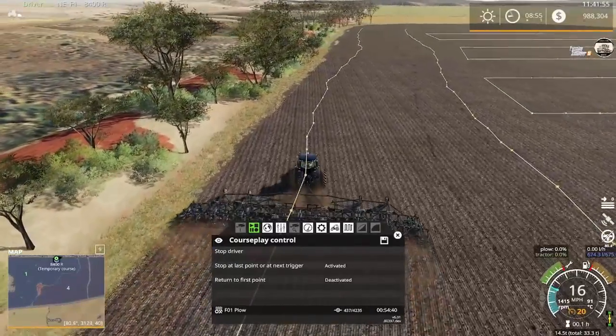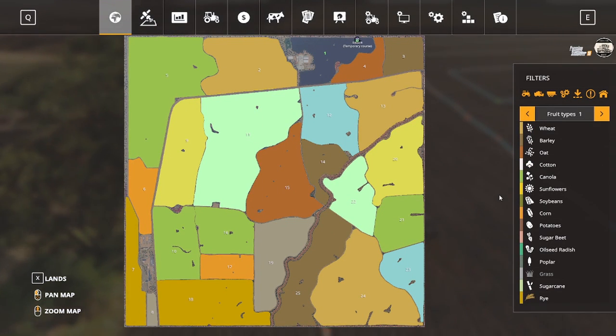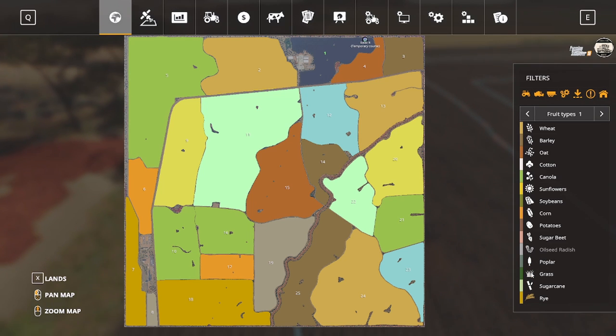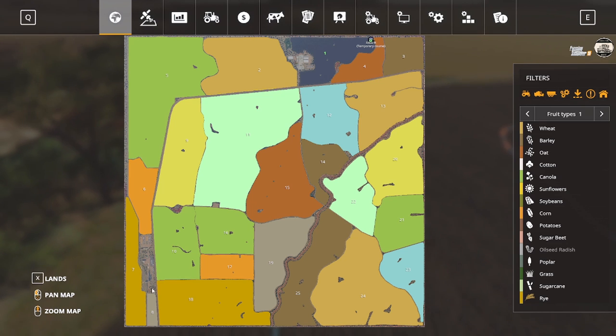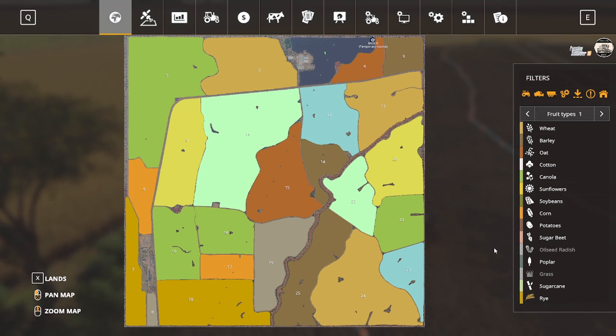Now discussing crops - the way I've always played maps is field one I'm going to plant wheat, and then the next field barley, oat, and so on - basically whatever order the seeder is in. I never plant oil seed radish so we can close that off. I will plant grass but I don't know if I'm going to fool with it on this map. If I do, it'll probably be on a smaller field - either field six or field eight. I do want to bring livestock and animals in but I have no idea where I'm going to put them yet.